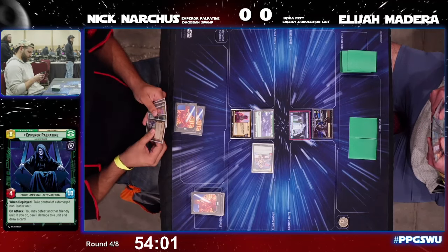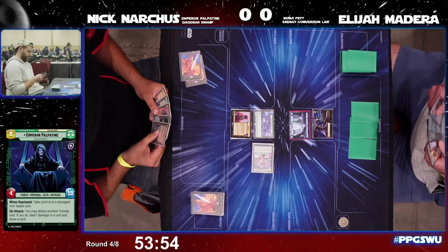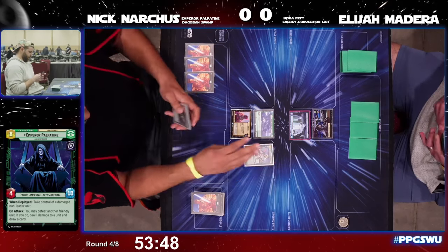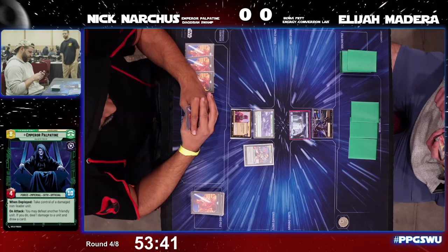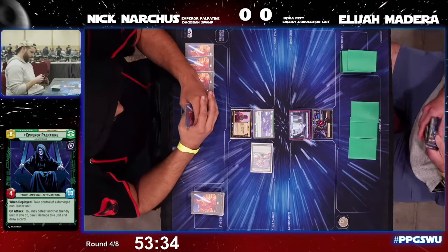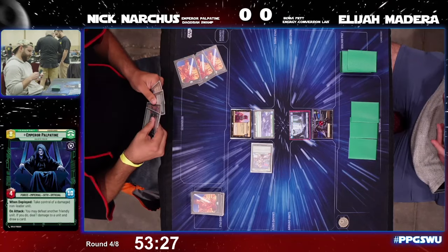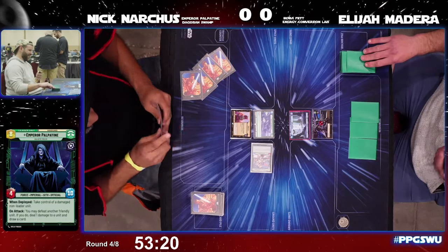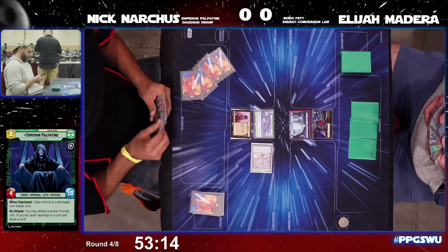Palpatine has the initiative to start the game. We see Seasoned Shore Trooper coming down for Nick, and no early play for Elijah. In this matchup if you're on Boba you've got to try to be as aggressive as possible — once it gets to the late game, Palpatine is going to completely take control. Shore Trooper coming in for two damage, then the resupply for Nick is going to ramp up. Boba very likely being deployed on this upcoming turn.